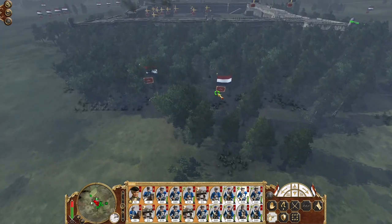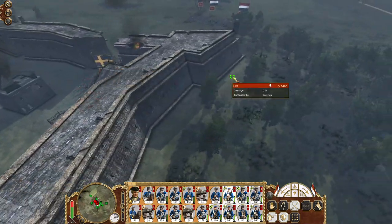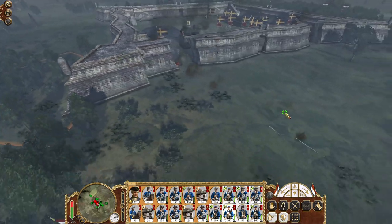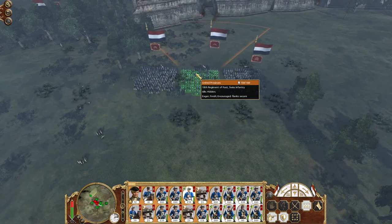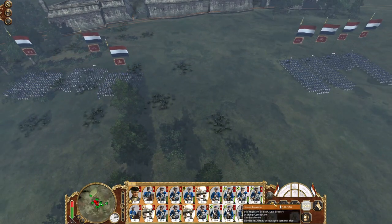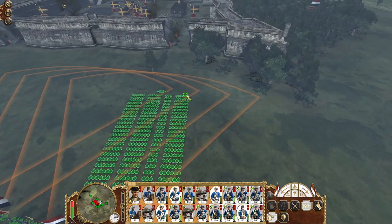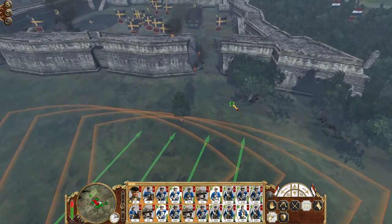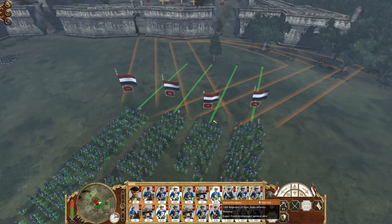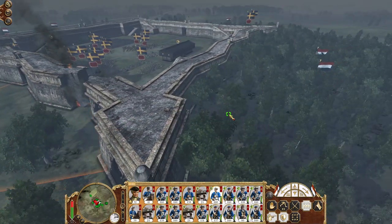These guys are now cowering in the center. Deploy all units onto every wall, every breach - we're going to storm the place because the artillery in the center can be devastating, so we want to get in as fast as possible. Where are the Swiss? There they are - you guys are going in first. Cannons cease fire. You guys move in over here - don't expose yourself to the artillery too much, stay on the inside. There should be another unit of Swiss in here - yes, there's the Swiss.